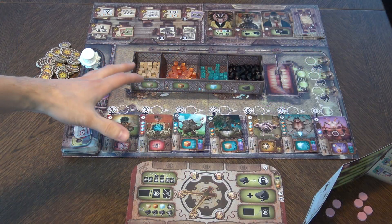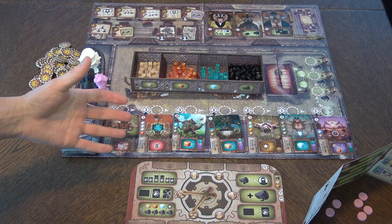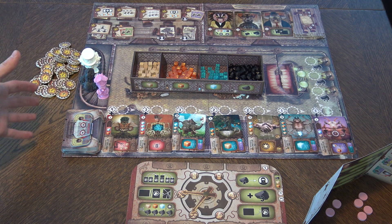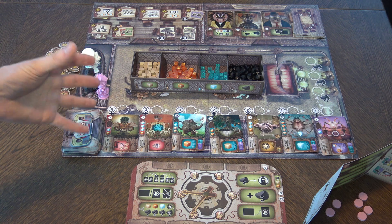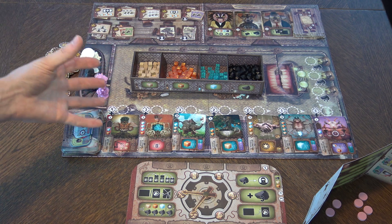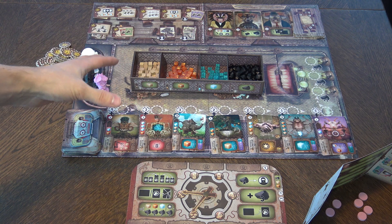What's this game about? It's about a steampunk world with engineers and weird machinery. You are building your machines and trying to be the best engineer out there. Imaginarium is played over the course of several rounds until somebody gets to 20 points, triggering the end game. Then you play the same number of turns, and whoever has the most points wins.